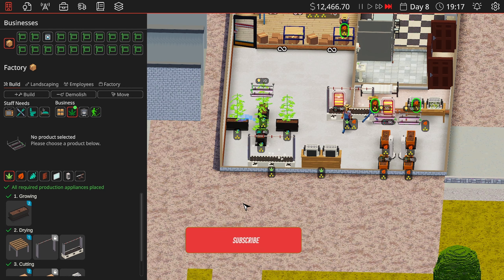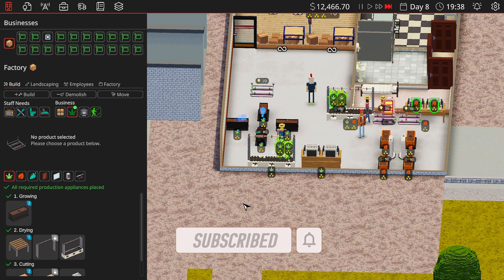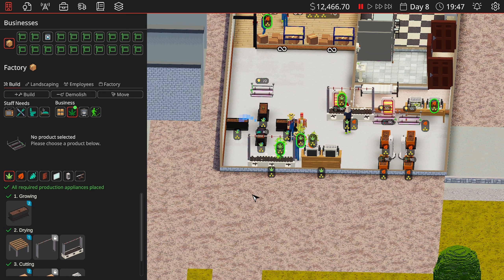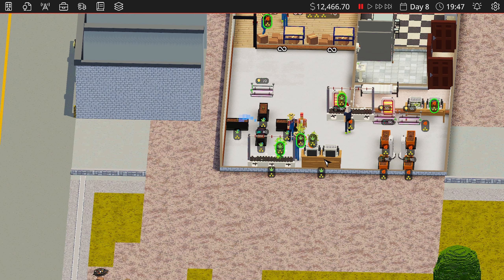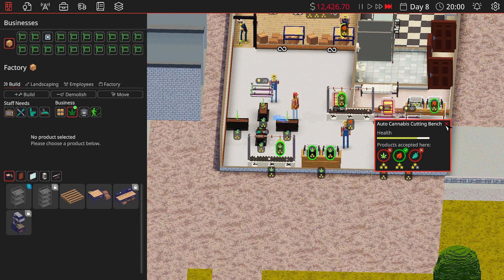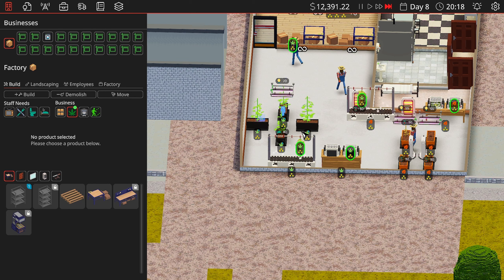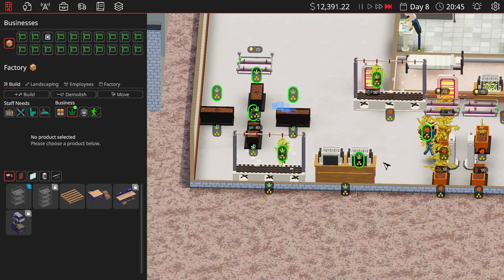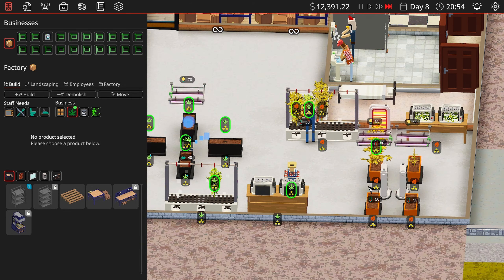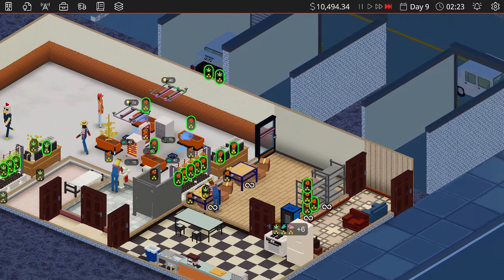I guess what I really need to do is get another plot. I'm not too big a fan of having my employee capacity capped based on how much land I buy — like I'm buying land but I don't need this land. It's so much land right now. I feel like having four plots for everything is also slowing us down from good production value because we're spending a lot of time watering.